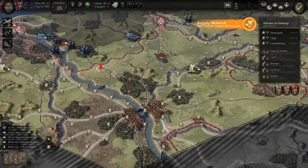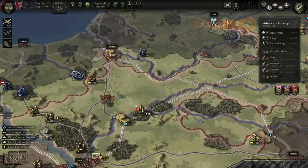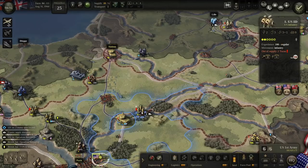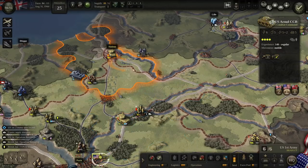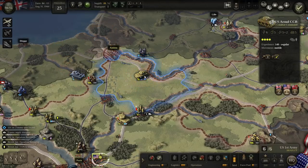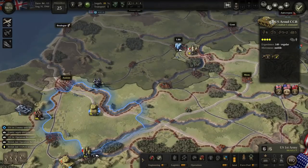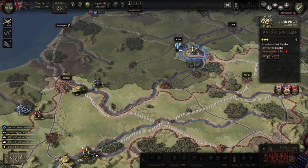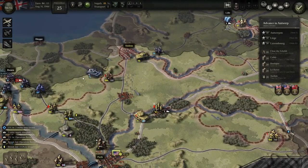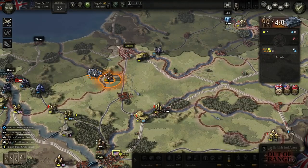In their drive to cut our supply, the enemy left their own rear a little bit exposed. We took out all their support, which means our armor can come across the river, overrun and destroy them. Meanwhile, this town actually has very little value to me. I took the depot, which was important because it kept us in supply, but that town really is not important.